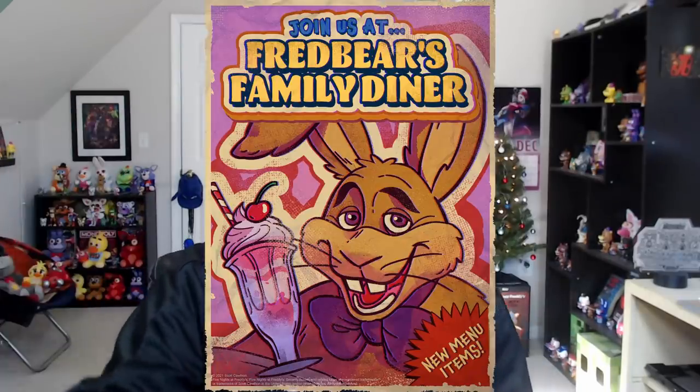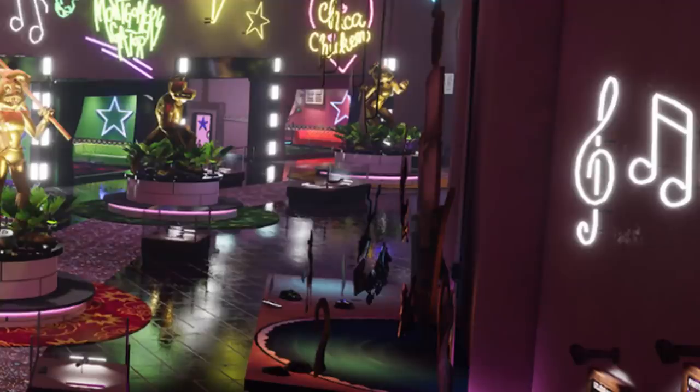We know we have Fredbear Family Diner posters, and we know from Steel Wool's interview with Docco that we are going to learn more about Fazbear Entertainment's past. The second thing is the Captain Foxy pilot ship, the cardboard cutout from Help Wanted. It looks like it has its own area — I'm not sure if it's a stage with a Foxy or Captain Foxy animatronic on it, or just a little platform for the cutout.